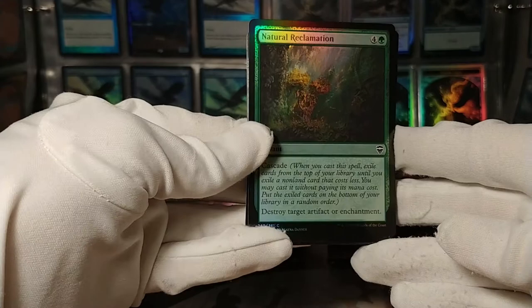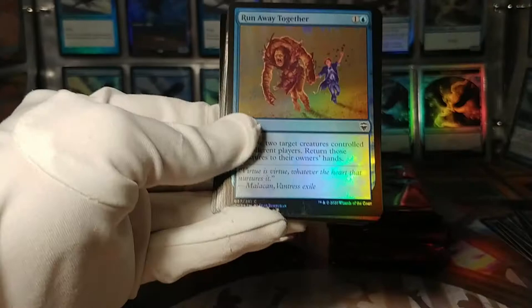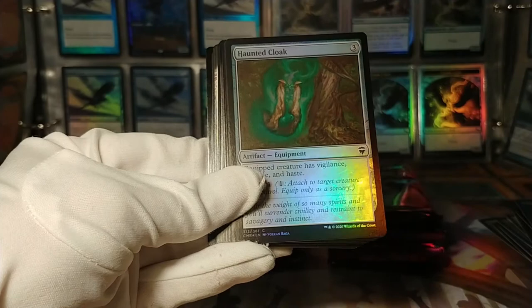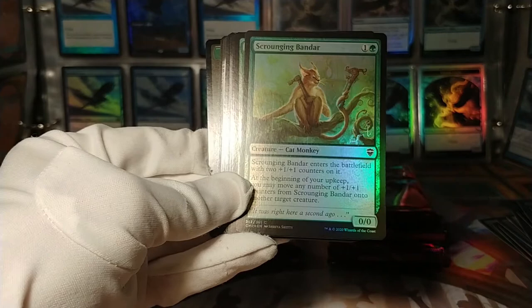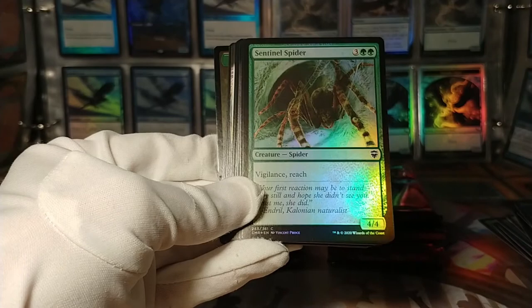Okay, what's next? There is a Natural Reclamation — cascade, destroy an artifact or enchantment. Run Away Together. Hunted Cloak — vigilance, trample, and haste, that's a lot of stuff. Scrounging Bandar: enters the battlefield with a +1/+1 counter, and you can move +1/+1 counters — it's like a mini Forgotten Ancient, kind of a neat card. Sentinel Spider — vigilance, reach.